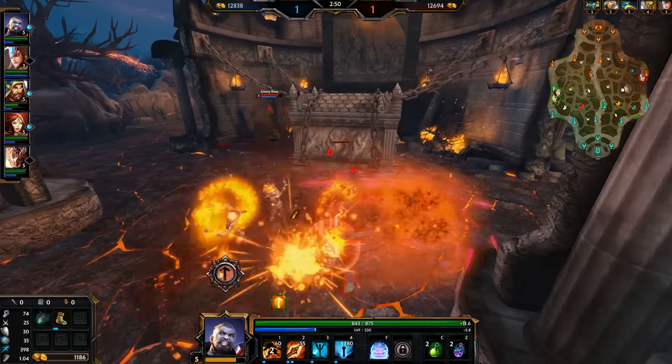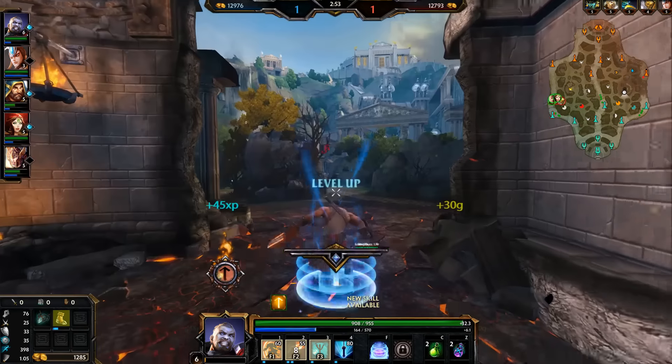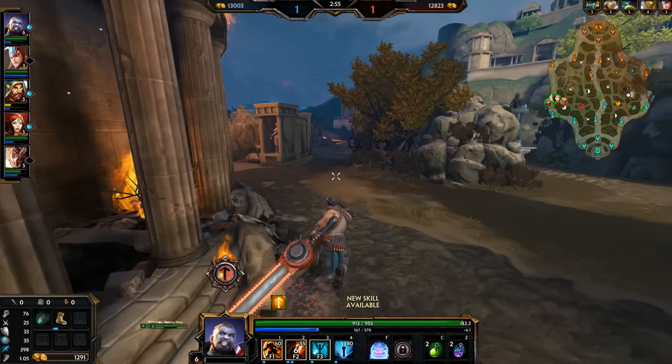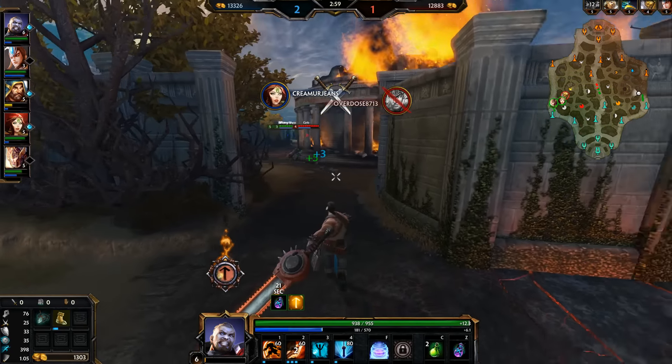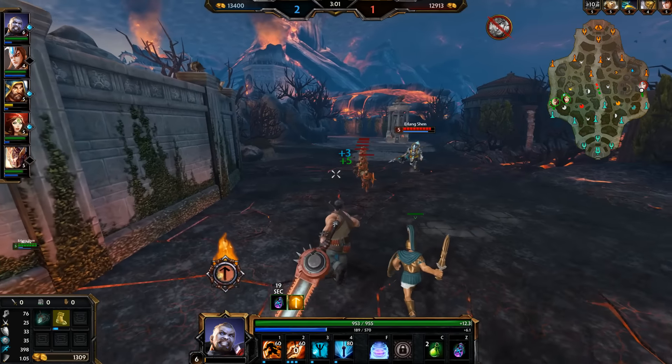That's a big Mercury ultimate — I think they did hit at least one there. It looks like we are going to get at least one kill. Geb could get away — yeah, it looks like that's going to get away, but good job by my team.